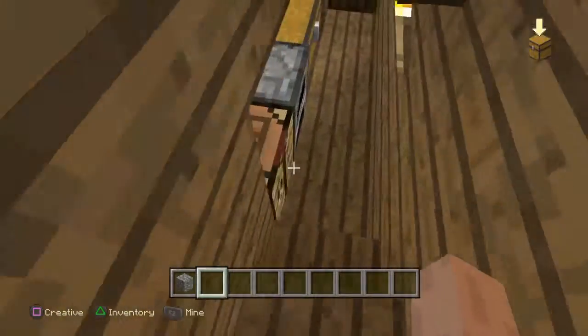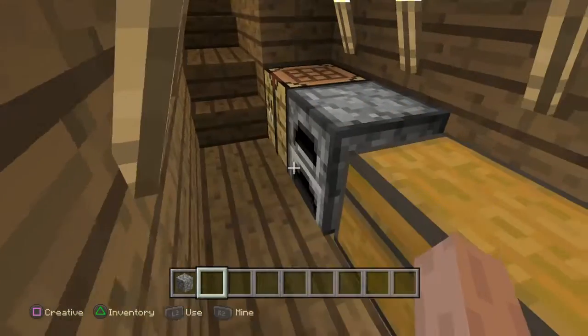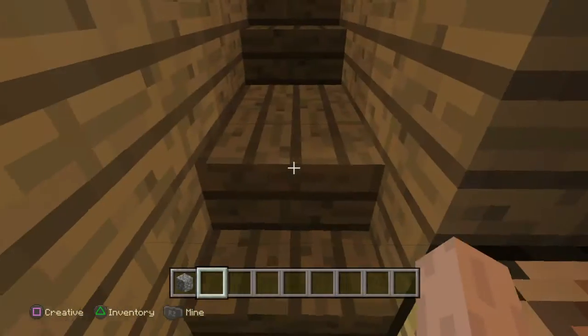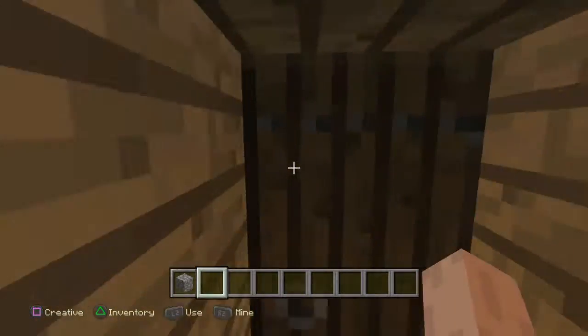Let's start with a tour of the house. I just went upstairs — we have a large chest down here, and the walls are lined with torches. Of course, we have a furnace and crafting table. I've changed the world to creative for now just to make it a little bit easier when doing this tour.